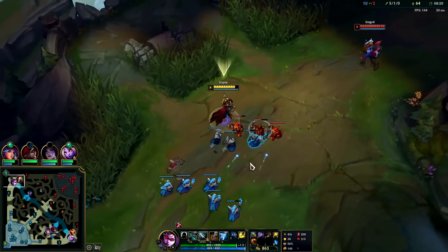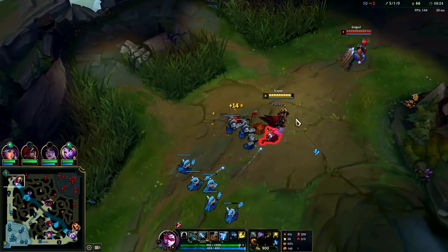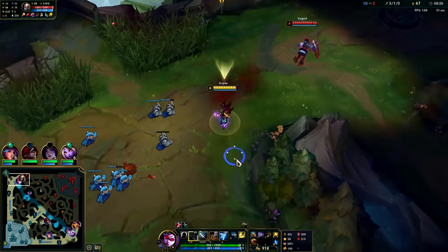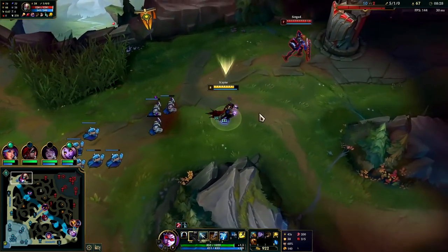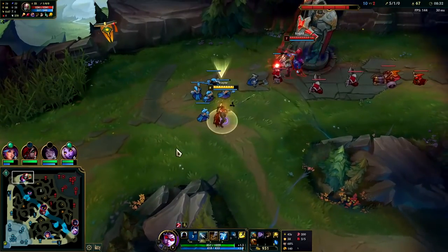Stand close to the minions so you can easily last hit if possible. I went in for a raw Q poke — couldn't quite find it. He's standing very far back; he's afraid of getting hit.